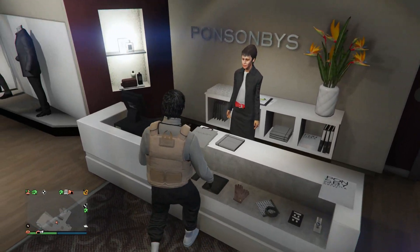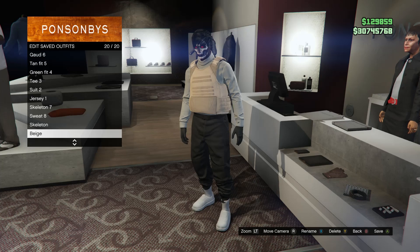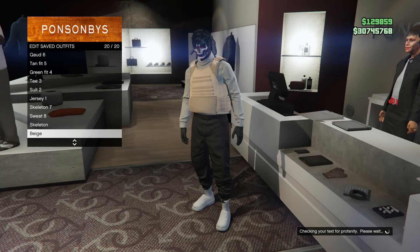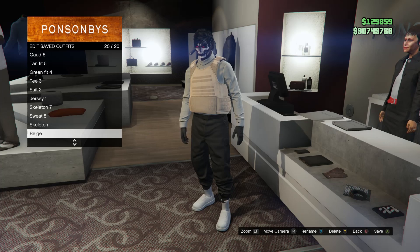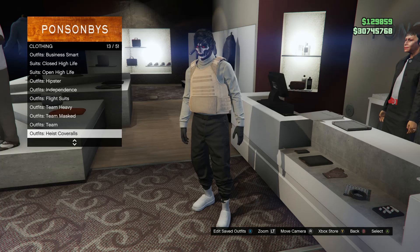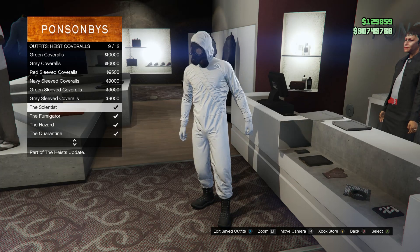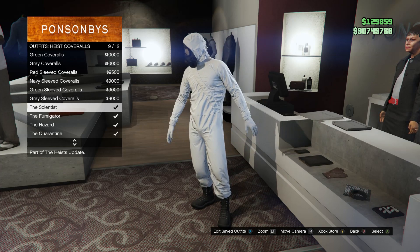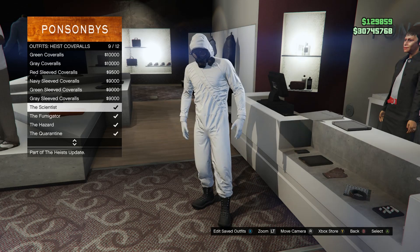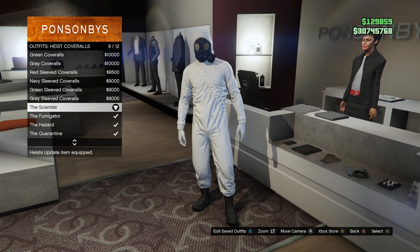After you guys do that and you're wearing the peach plate carrier, go ahead and save this outfit on slot one or slot 20. Then back out, scroll down to heist coveralls which is on slot 13, and scroll down from slot nine through slot 12. You guys can wear any of these toxic mask outfits or science test outfits — it doesn't matter — as long as it does have the toxic mask.